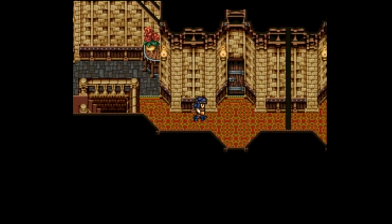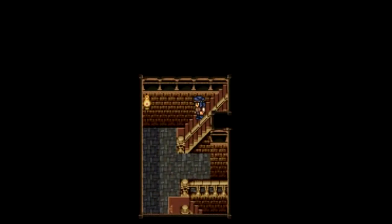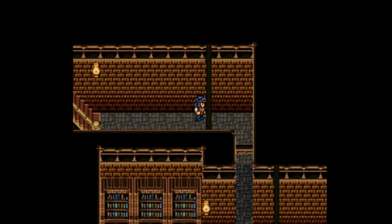We'll have to move on assuming that clue means something, considering we worked hard to get in here. Almost went down the stairs, but we don't need to. We need to go into the secret entrance in the back — behind the bookcase. You don't need to do anything special to open it, you just need to go in.